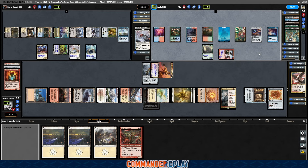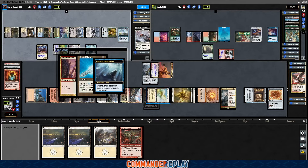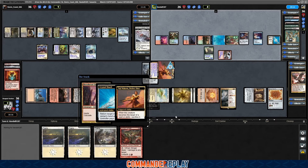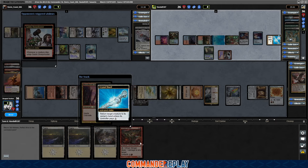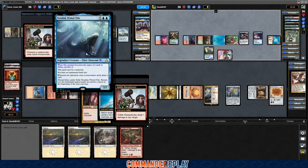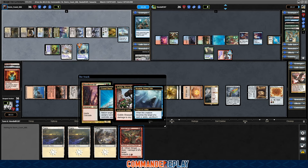Bloodbraid Elf, Crystal Shard — because of course, that's actually gonna be tough to beat. Sacrifices our commander. Back to the command zone. Sharpshooter untaps, shoot all the other stuff. If they're smart, they would exile Nezal Hall right now, because once it's targeted it'll die. What we can do — we could unearth this thing and at least take down the sharpshooter.